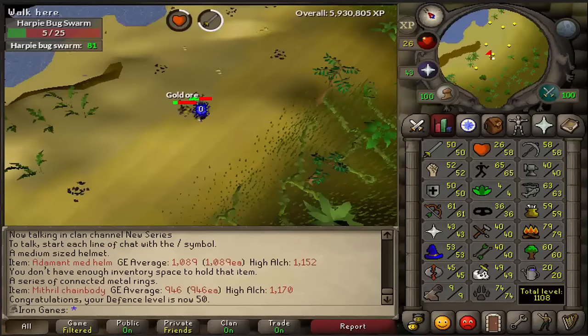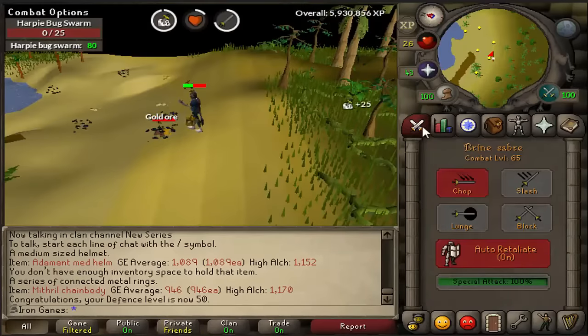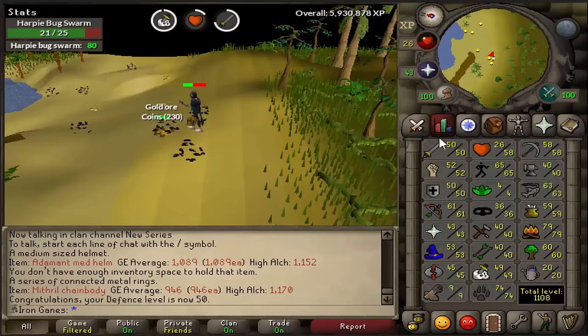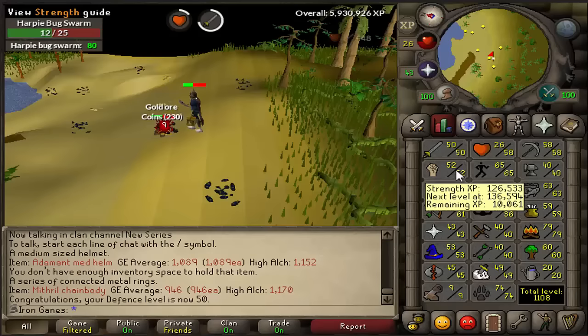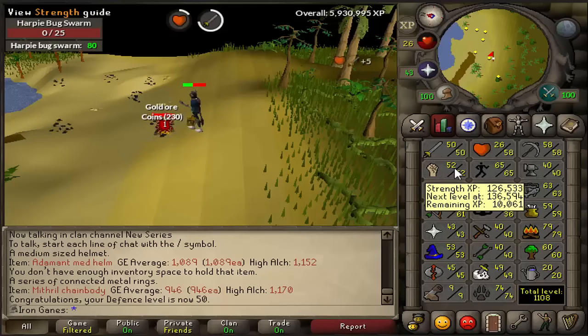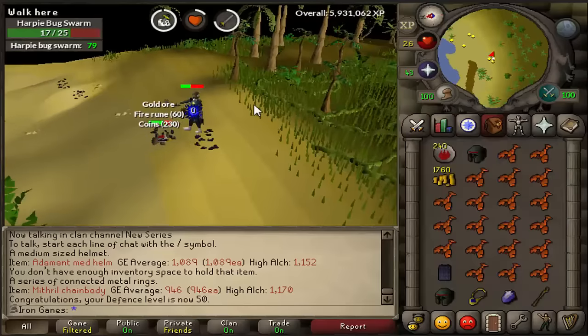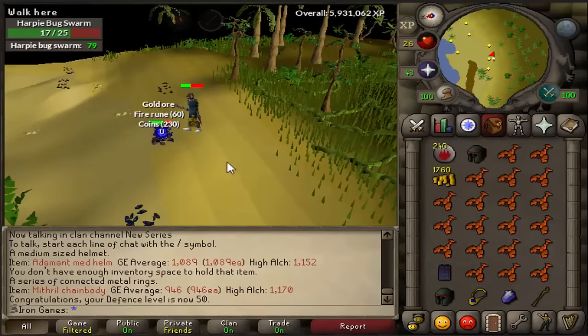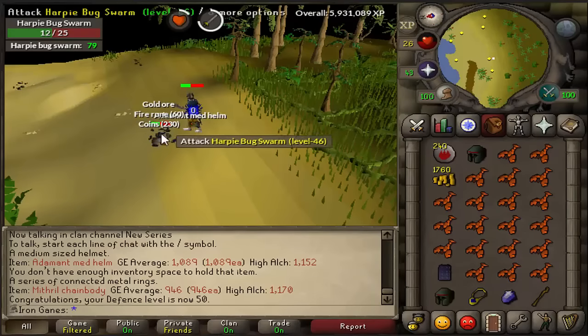Alright guys, decided to take a break from questing for a little bit. Just got 50 defense, and now that we have the brand saber, I'm going to train attack to 55, then get 55 strength, then 59 attack, and then do quests for 60 — including Monkey Madness. We'll get 60 attack that way and then have our dragon scimitar. I might go back to Wintertodt to make a little money, but it shouldn't be that bad.